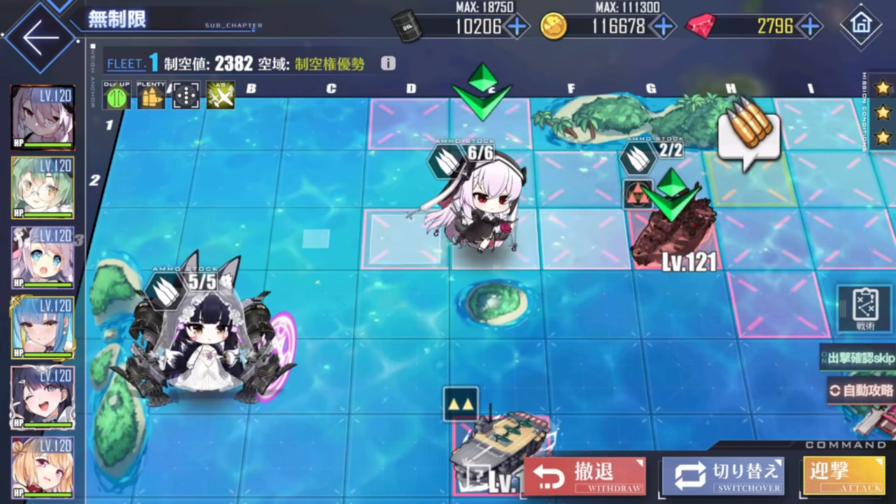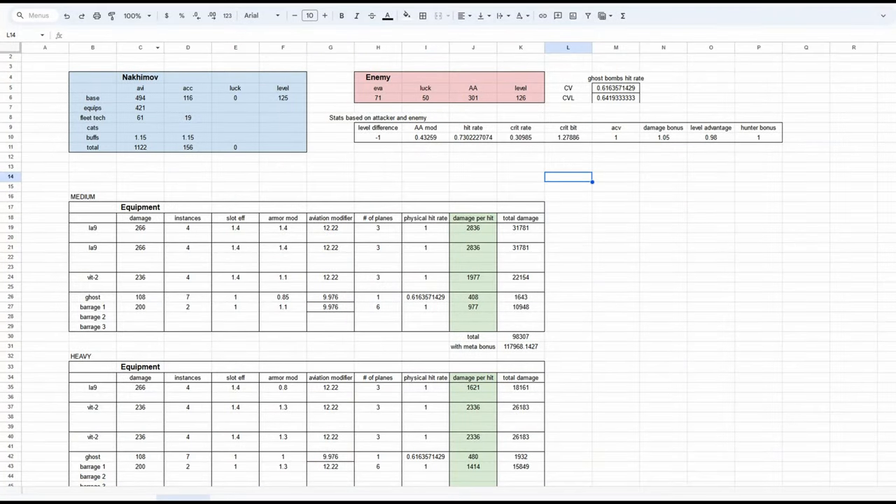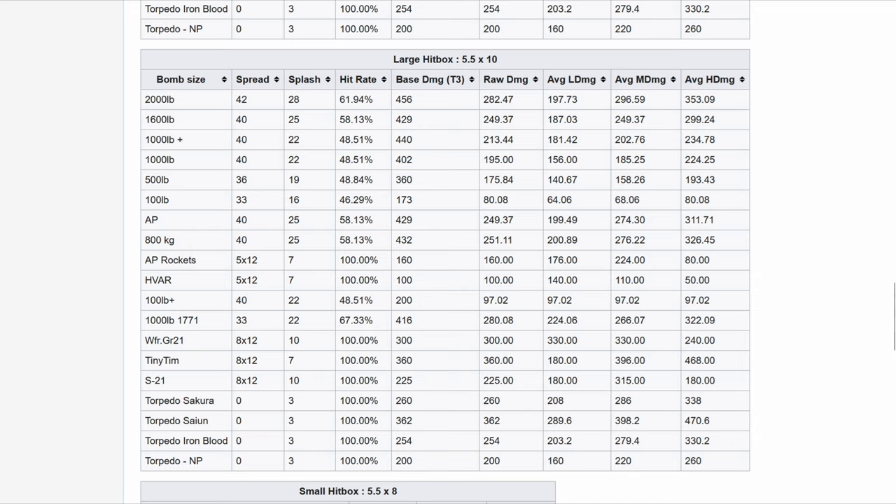With that being said, there is one major class of ships whose performance I do believe can be reliably calculated, and that is carriers. All modern carrier comps have some way to ensure the boss is not moving when their damage goes off, and almost all of it is guaranteed to land with the exception of bombs. We can actually quite accurately predict average bomb hit rates against a stationary target, so carrier calcs tend to be very reliable, assuming you're fighting a single enemy and all parameters are set up correctly.